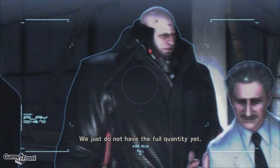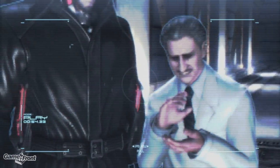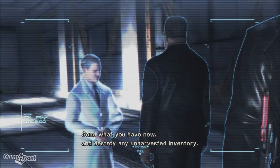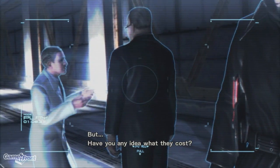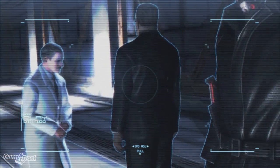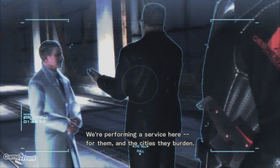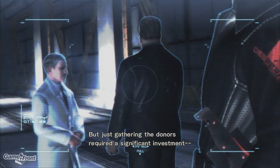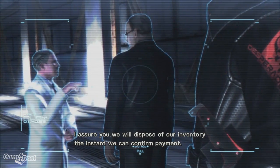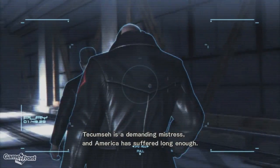We just do not have the full quantity yet — each brain has its own unique requirements. It's not like we can just scoop them out with an ice cream scoop. Make your point. Thank you for understanding. Sorry — what do you have now? I'll destroy any unharvested inventory. But have you any idea what they cost? Children weren't exactly rare in that part of the world — millions of them, in fact. You can get more once we set up a new lab. They lead lives of hunger and pain — we're performing a service here, for them and the cities they burden. But just gathering the donors requires a significant investment. Yes, yes — you'll get the money; accounting will be in touch. Gracias. I assure you — with the force of our inventory, the instant we can confirm payment. Are we done here? I've got a full slate today. Takunse is a demanding mistress, and America has suffered long enough.